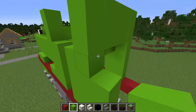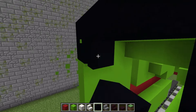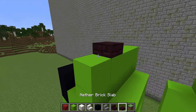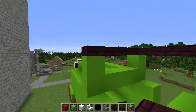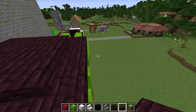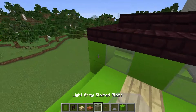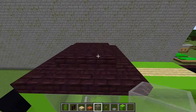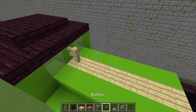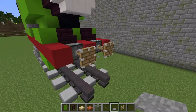I'm continuing the construction. I'm starting to build a roof out of nether bricks. I put wooden half blocks on top and blocks of glass on the sides. I put a fence, a button, and a pressure plate at the top.